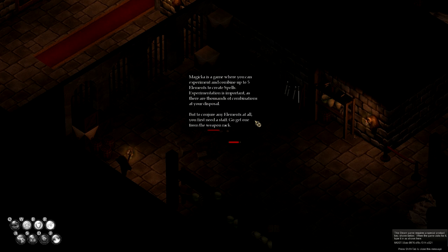Okay so Magicka is a game where you can experiment and combine up to five elements to create spells. Experimentation is important as there are thousands of combinations at your disposal, but to conjure any elements at all you first need a staff. Go get one from the weapons rack.